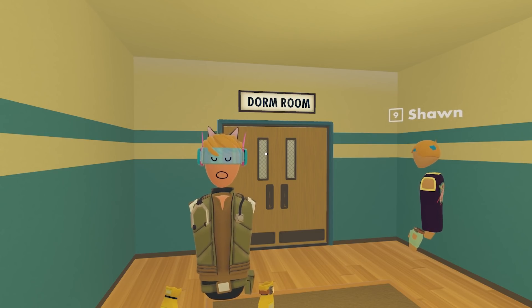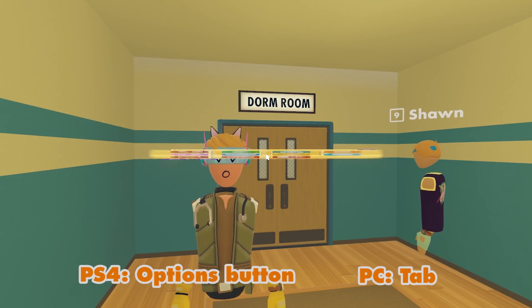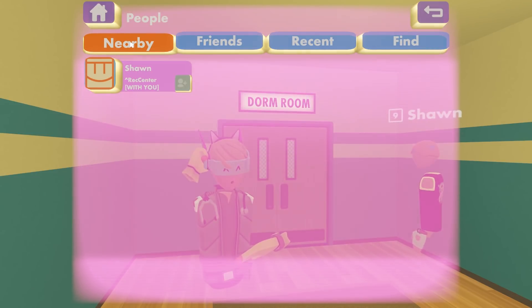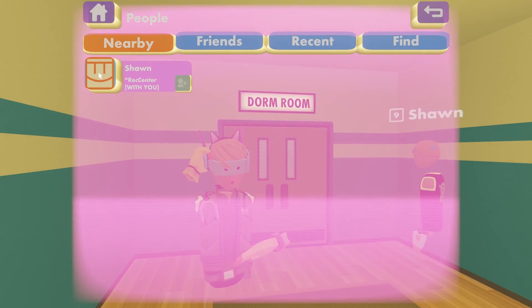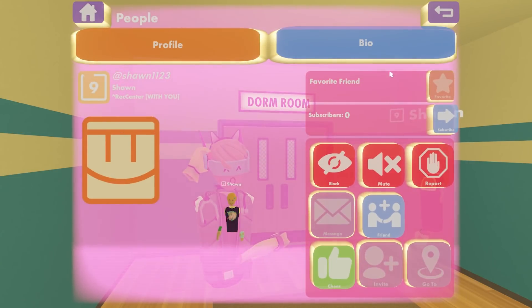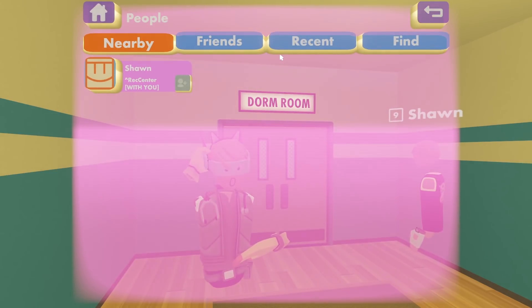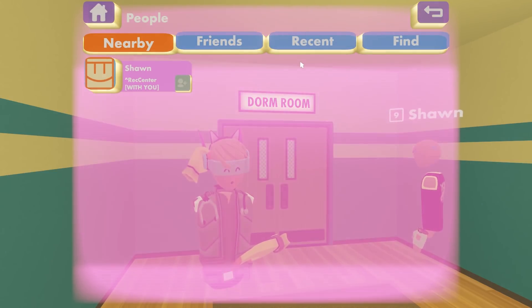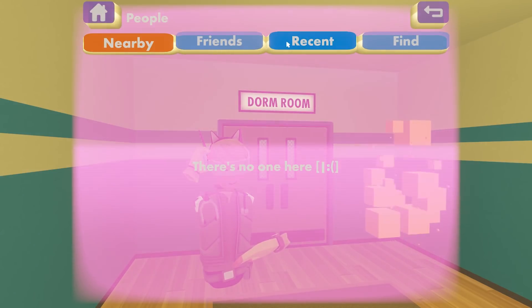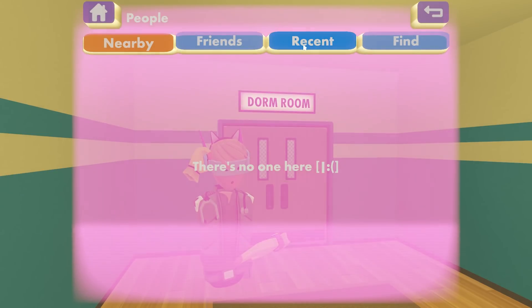Another great way to find information on other players is to use the people section in your watch. Bring up your watch, click people, and under the nearby tab you'll see everyone that's in the same room with you listed. If you click on their profile image it'll take you right to their profile page. If somebody leaves the room, you'll see them leave nearby and then show up under the recent tab.